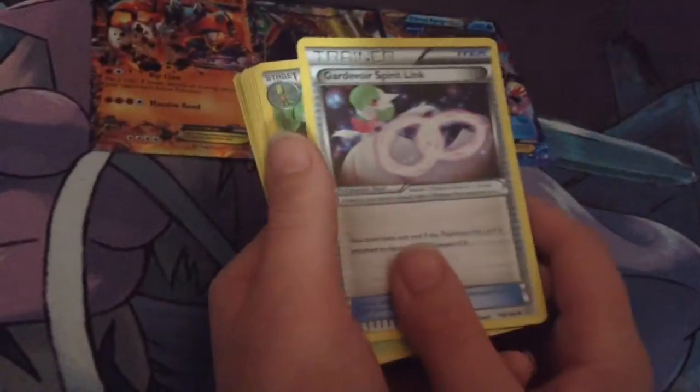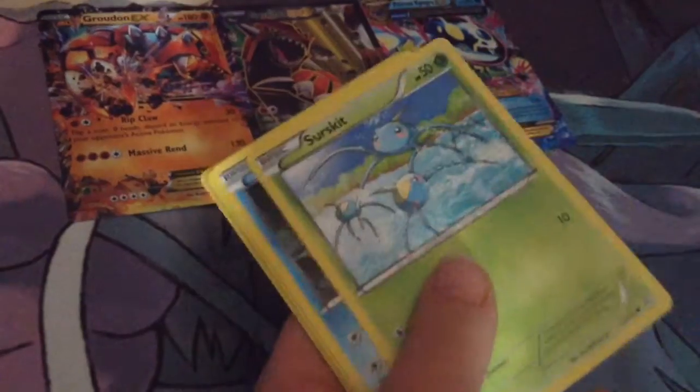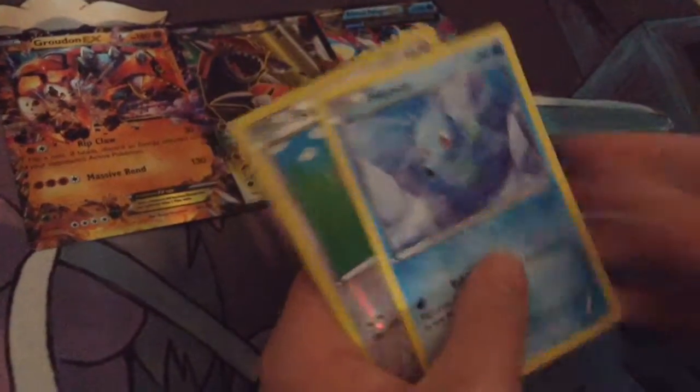For pack 24, I got a Garvorda Spirit Link, a Grovel, a Special Energy, a Torchic, a Miro, a Skirt, a Corfish, a Hersey, a Buneer, and I got a Scorched Dirt.